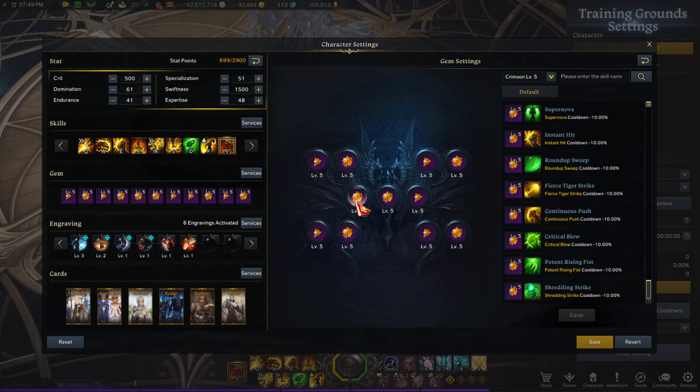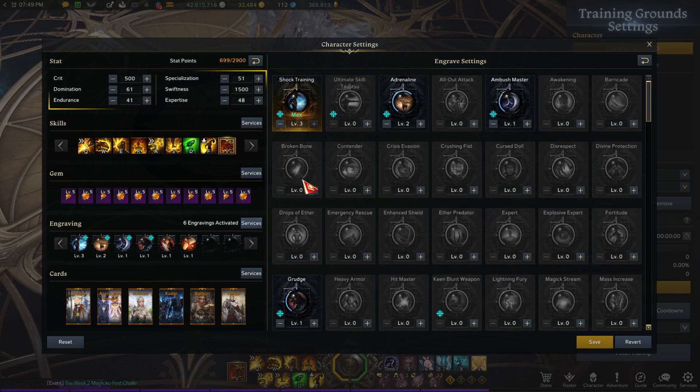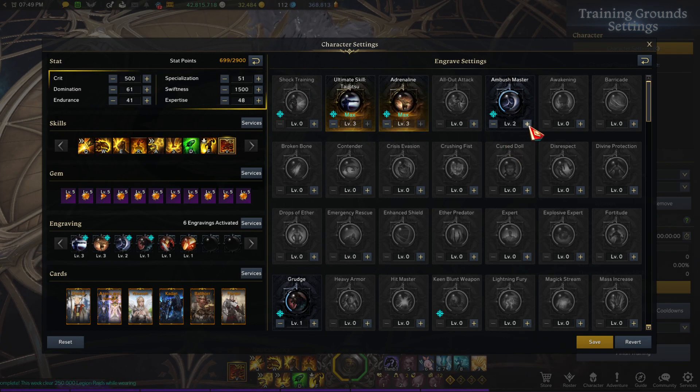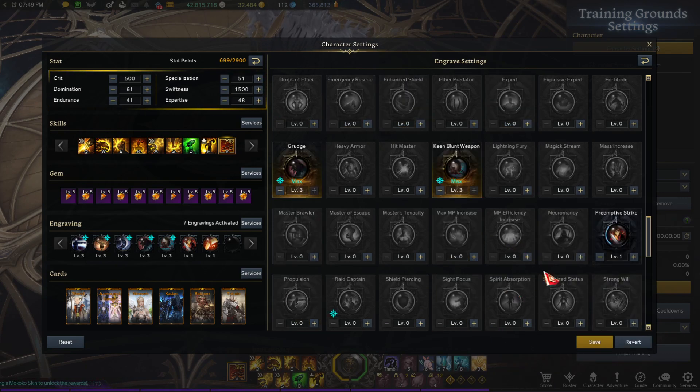For Ultimate Taijutsu, you want cooldown and damage gems on all your big DPS skills. Instead of Shock Training engraving, you're running Ultimate Taijutsu. Engravings are: Ultimate Taijutsu, Adrenaline maxed out, Ambush Master, and Grudge maxed out — you'll have enough for all of those.